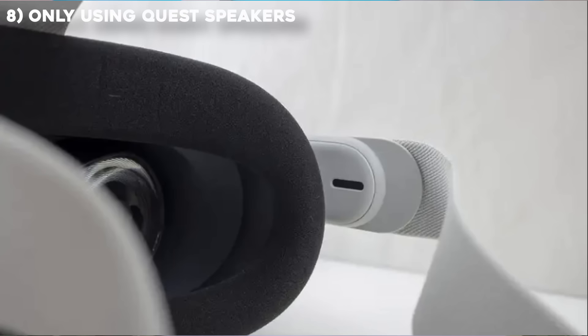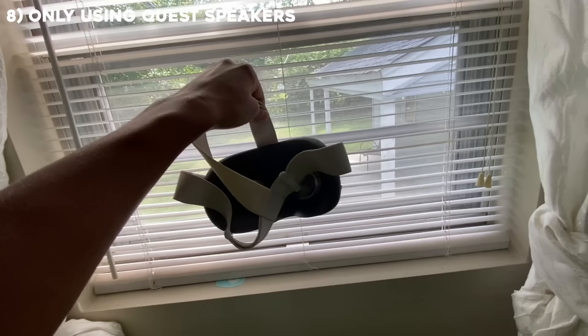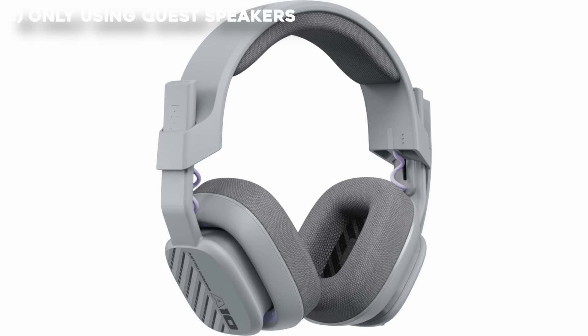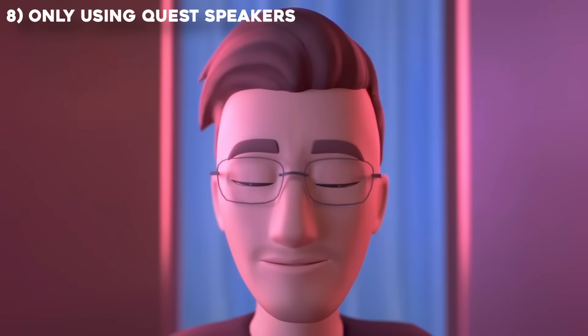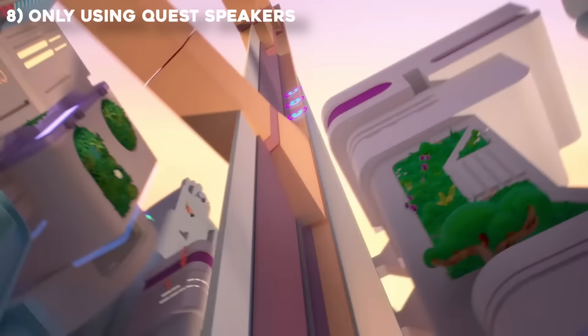The speakers on the Quest 2 are just okay. Using my Quest for the past year and a half, I found the built-in speakers are pretty mid. So I got some headphones and was pleasantly surprised by how much better it sounds. Having huge headphones with your Quest looks awkward though, so I recommend getting some cheap earbuds from Amazon.